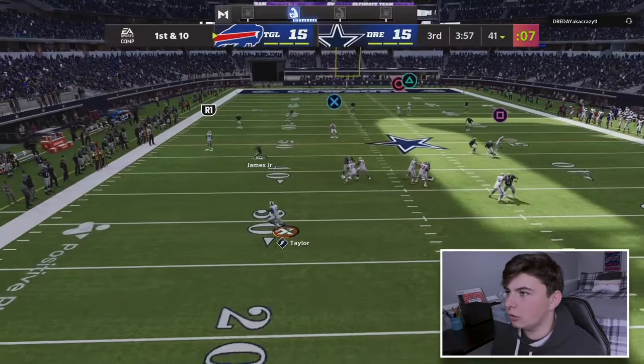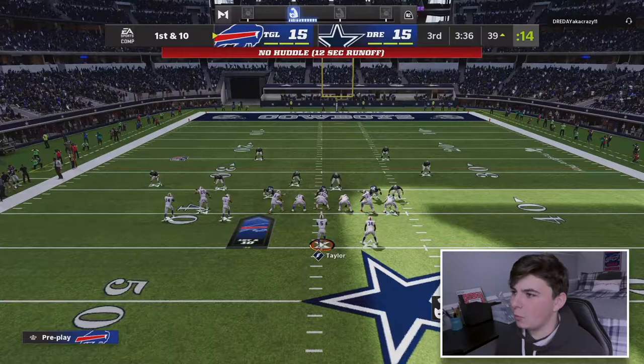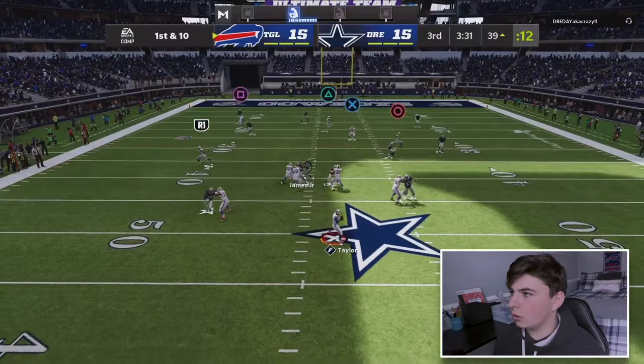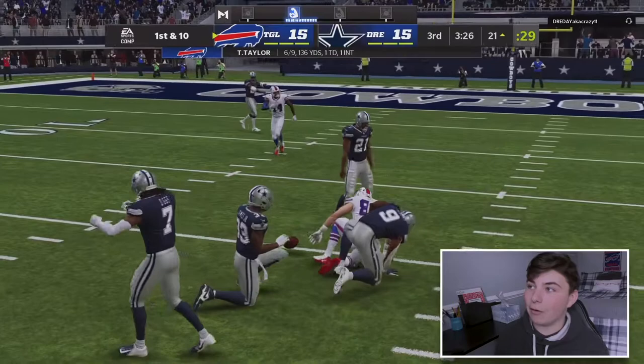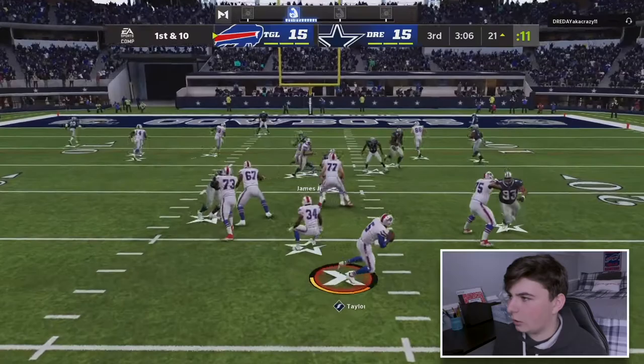First and ten, we come out in gun punch tight end and look for Dawson Knox on a comeback route. We have a route open over the top for a touchdown but originally I'm going to Dawson Knox - it's a Dawson Knox and Tyrod Taylor gameplay, you gotta go to them. Tyrod highballs it to Dawson Knox - that's a great pass. No reason not to run it again.